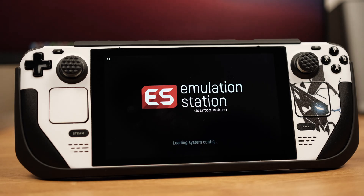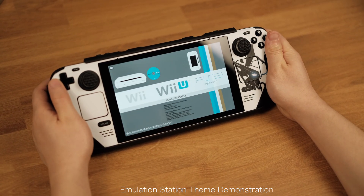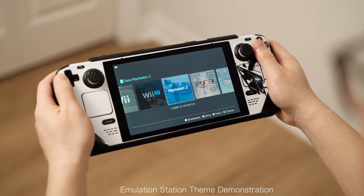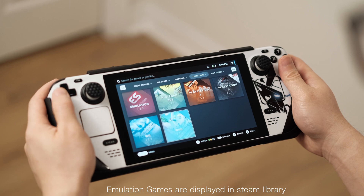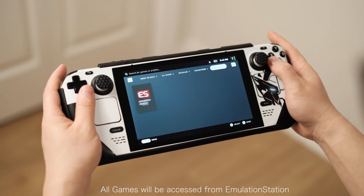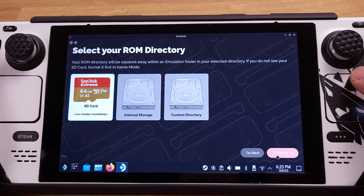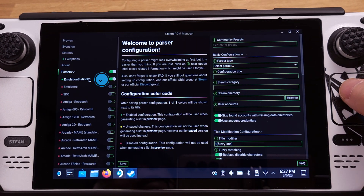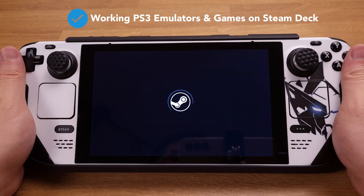Hello folks, I will show how to add PS3 games to Emulation Station in this video. Making PS3 games show up in Emulation Station is a little bit tricky, that's why we have this video. If you want to see the full Emulation Station tutorial, please leave a comment below. Emulation Station is a great software that allows you to access all your favorite games in one place. If you want your emulation setup to look more organized and clean on your Steam Deck, Emulation Station is a must.